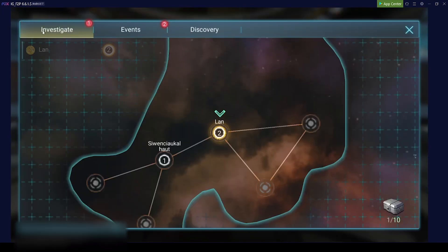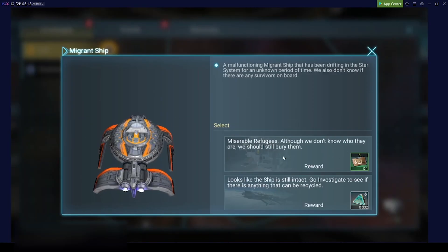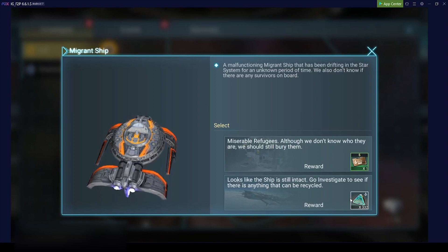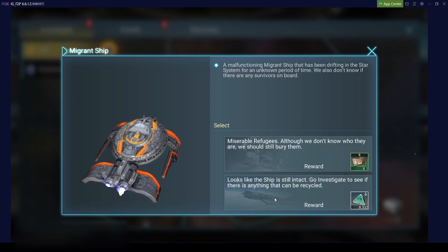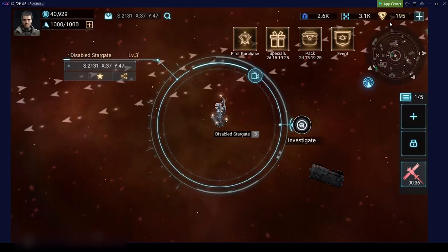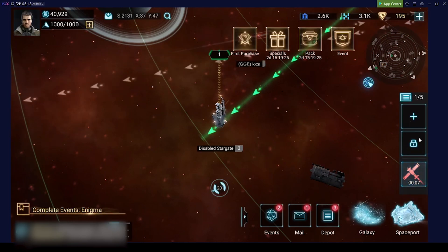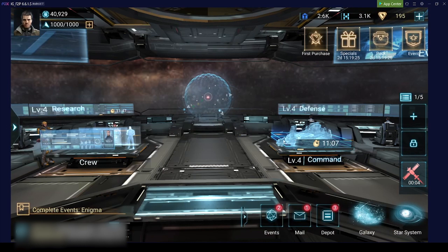We sent our probe earlier so now we can check and get the rewards. You can always choose - I would prefer at the beginning to always pick spaceport core modules. You want to get your core modules up as fast as possible. I do have a video about these core modules, so feel free to browse through the other videos in this channel.